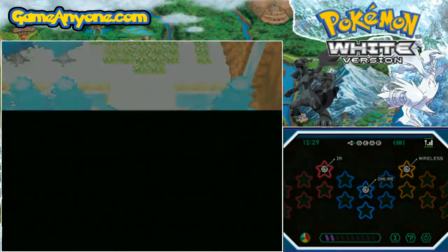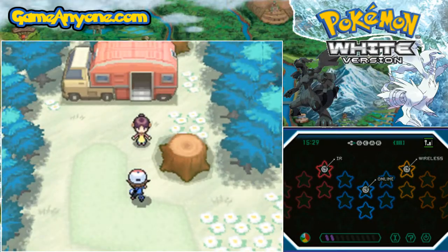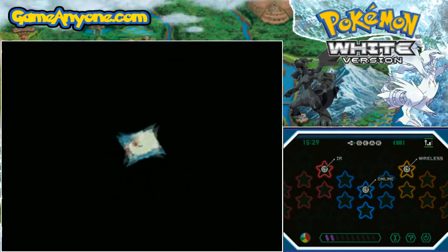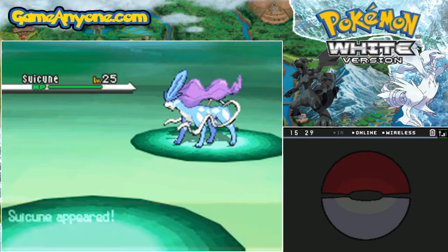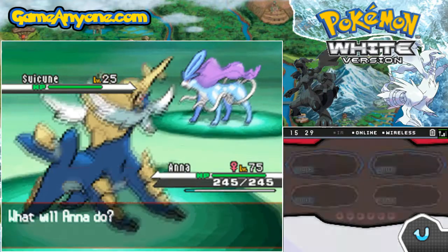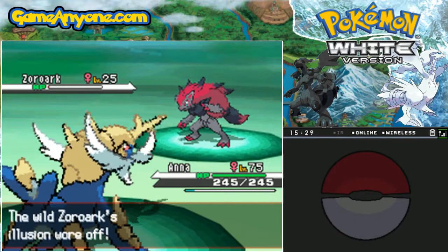There are two ways to trigger this event for Zoroark. One, you're going to need to have one of the shiny dogs in your party. Secondly, if you do not have any of the shiny dogs, I believe if you evolve the Zorua into a Zoroark, this event will trigger. Come close to it, and this crazy lady comes to attack you. It turns out that the person is a Suicune — not only that, a shiny Suicune! I don't need a Suicune, so false swipe it. And the Illusion ability fades to show Zoroark.